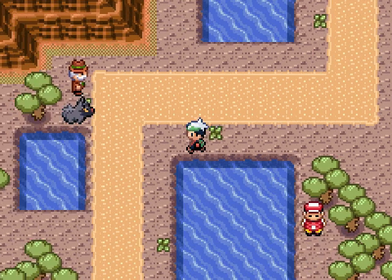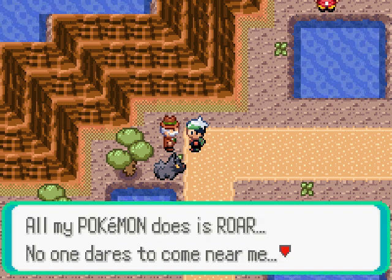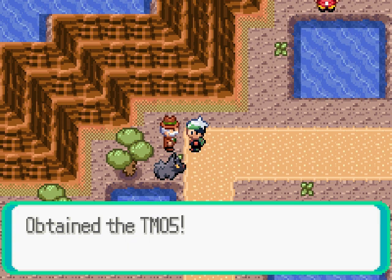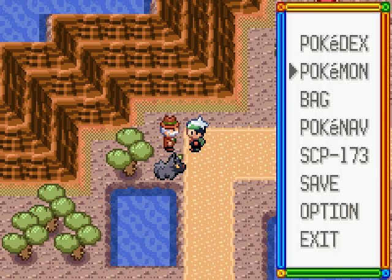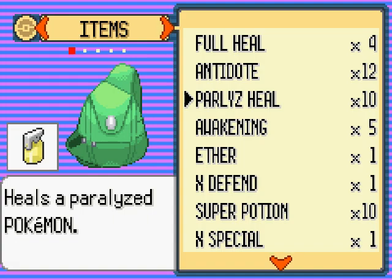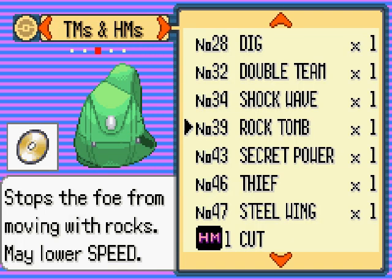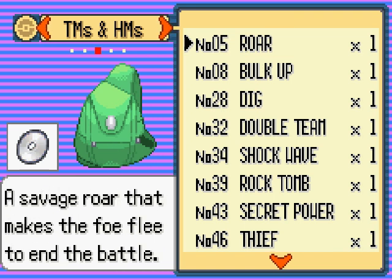There's another fisherman NPC. All my Pokemon does is roar, so no one dares to come near me. He gives me TM05, which is Roar. Basically if you use it, it just randomly switches out the opposing Pokemon, or in a wild Pokemon battle it makes the wild Pokemon run away. Savage roar that makes the foe flee to end the battle.